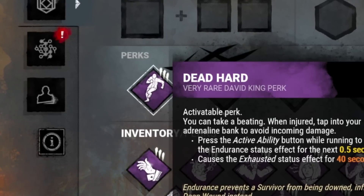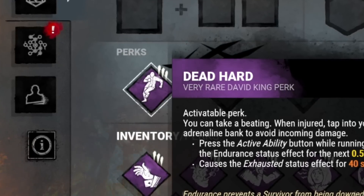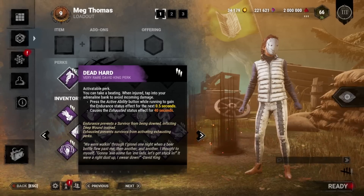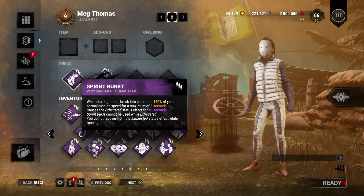Not too long ago, Dead Heart got hit by a very significant nerf that dethroned it as the king of all exhaustion perks. As a result, other exhaustion perks have become more popular, and perhaps the most popular right now is Sprintburst.